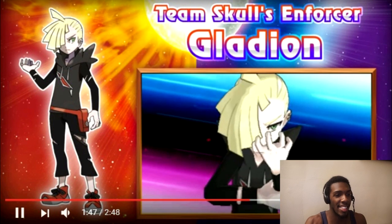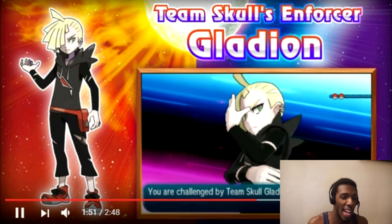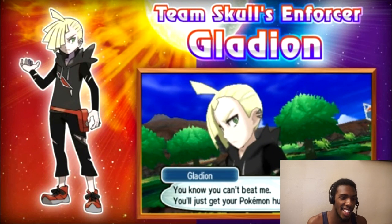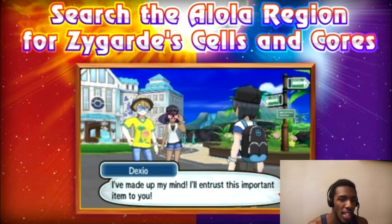Team Skull's Enforcer Gladion — this guy looks like he's an Enforcer. Maybe you're going to see him throughout the region more often. I feel like he's your rival in this game. Look at his clothing — it looks like he's torn up, like he got ripped. They actually have zippers — you can zip those clothes. It looks like it's supposed to be wounded. I love his outfit, but he's so edgy. Look at his character, look at his eyes. I love what they're doing with the characters.